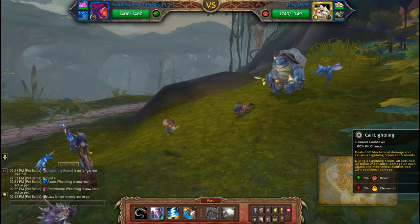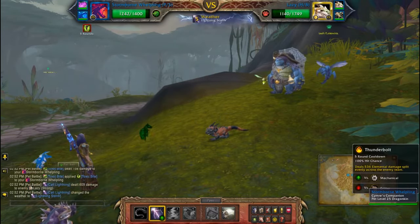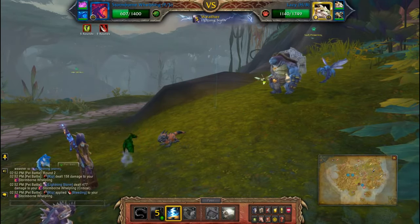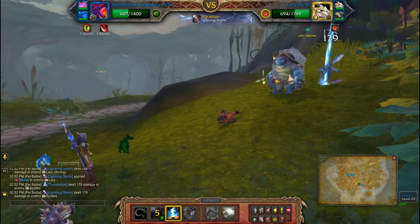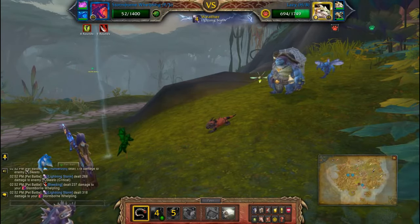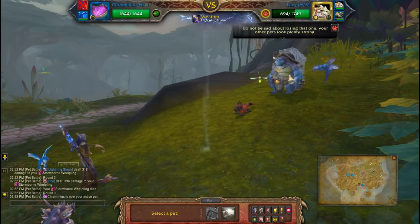I'll be starting off with Core Lightning, then Thunderbolt which does damage to all three pets, and Tail Sweep — which you probably won't get off, but either pass or use an ability.